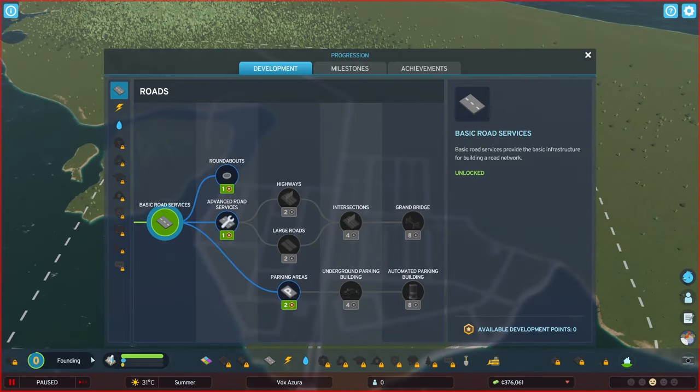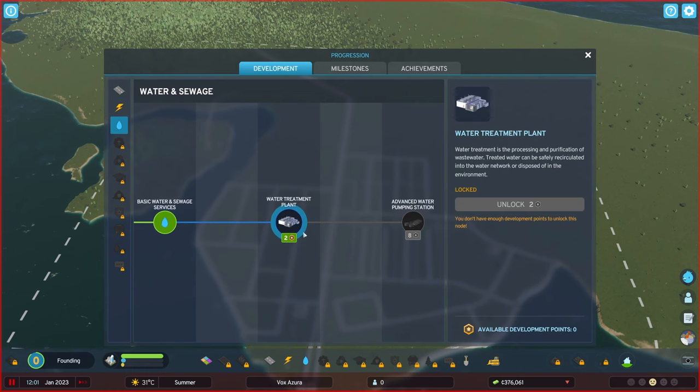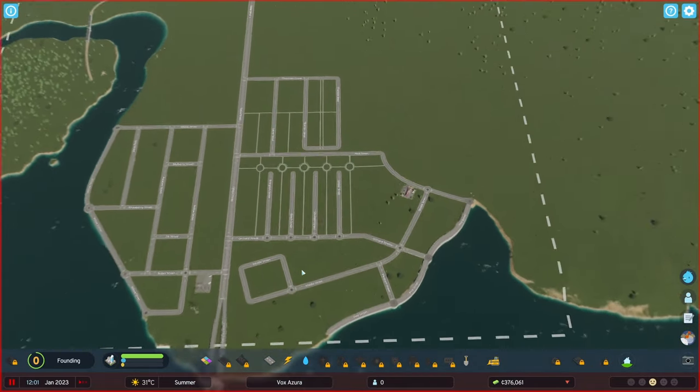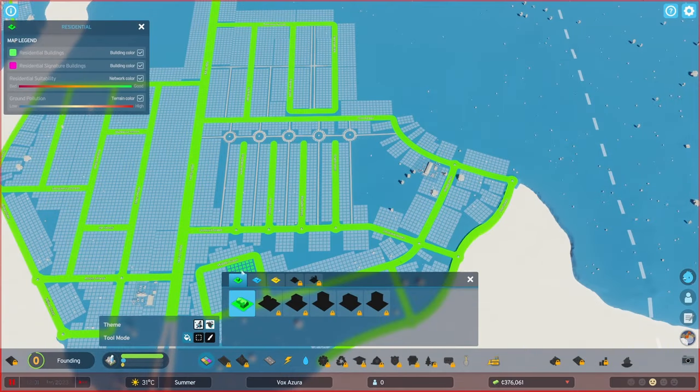Now we have water. The only thing we need is sewage, and we're going to place a sewage outlet right over here. I don't like these because they do pollute the water, so we want to get two development points as quickly as possible to unlock the water treatment plant, which will purify our wastewater.